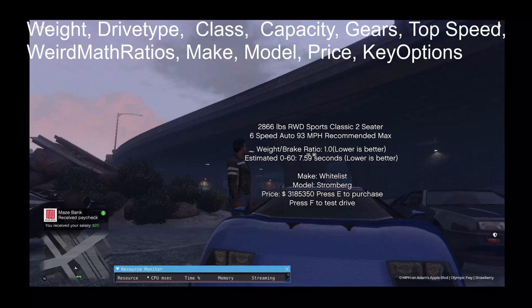Once vehicles display, you get the weight, the drive type, and you can see the information that's provided for every vehicle in the list.